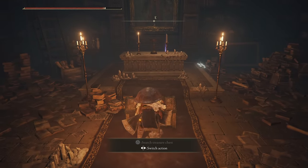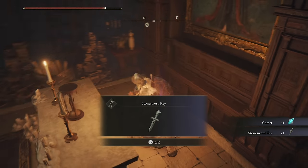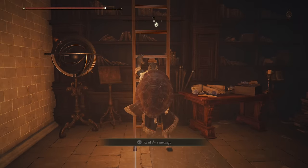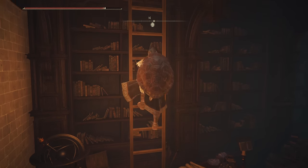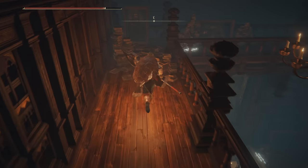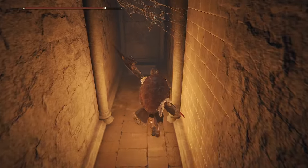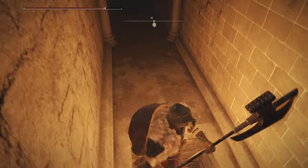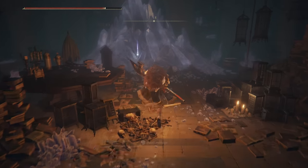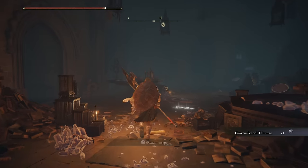We're going to go on over here and we get Comet — a new, very solid ranged ability for Mage Gang. Think of this like your Glintstone Pebble but just way better. We're getting lots of cool stuff for mages in the Mage School. Over here you can see a hole — go ahead and drop through that, and then we're going to drop through this one too. When you land, head on over here and we have a Talisman for mages: the Graven School Talisman. This is going to give you a flat boost to all sorcery damage.